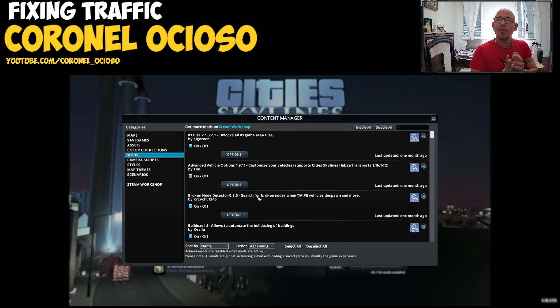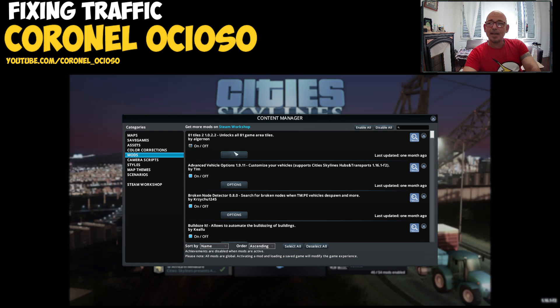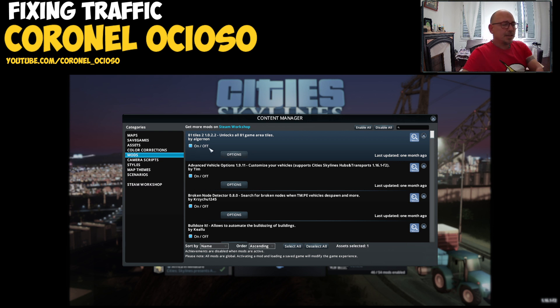81 tiles — let's disable it. This is the one that has the option to transmit electricity and water without needing pipes. I'm going to disable it because it changes the gameplay, even though I like to unlock all the tiles and have more than nine tiles.